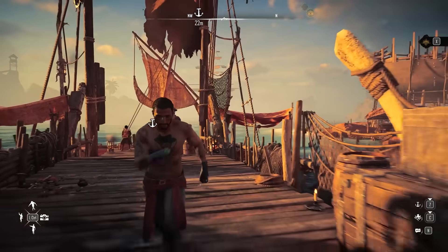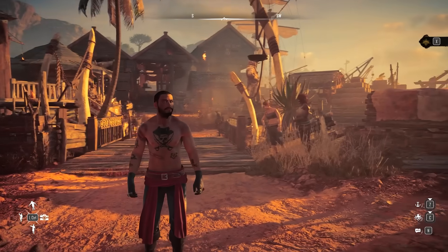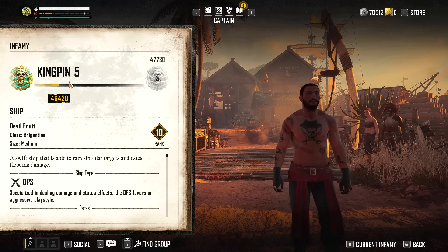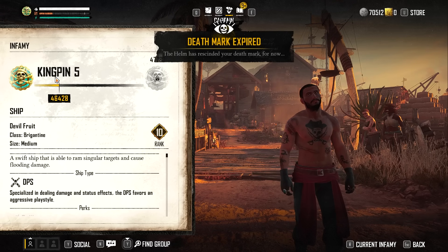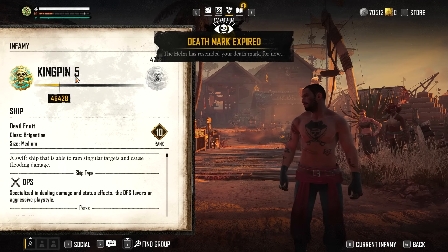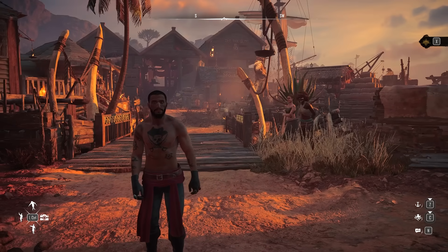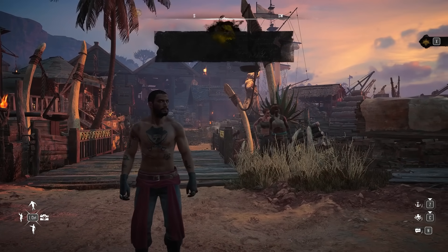Now that you understand how ship rank works, let me explain what I did to rank up as fast as I could. I started in the open beta, played about five or six hours, got to Brigand fairly quickly. In the first two days of early access I made it all the way to Kingpin, which acts as a prestige. Every time you go from Kingpin 1 to 2 to 3 etc., you get a cool cannon or something in your mail, so grinding infamy can unlock different cannons just from checking your mailbox.